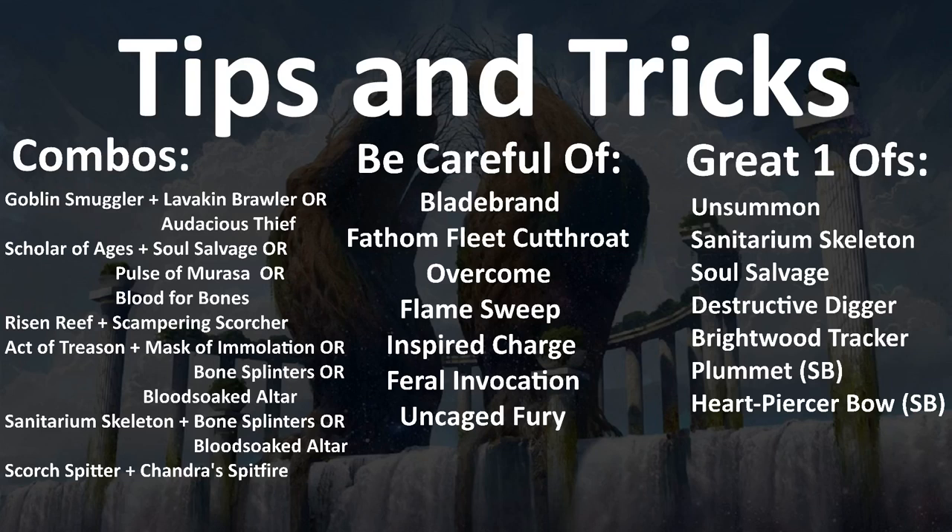The Scholar of Ages combo is one you really need to be aware of. If you get a Scholar of Ages, look for Soul Salvage, Pulse of Murasa, or Blood for Bones to essentially go infinite. The way it works: you play Scholar, get back two cards — say a Soul Salvage and a removal spell. Then Scholar dies, you play Soul Salvage, get back Scholar and another creature, play Scholar again to get back Soul Salvage and another card — it's just an infinite loop. You can also loop Scholar of Ages with Unsummon by bouncing your own Scholar, though it's less reliable since they can kill it in response.